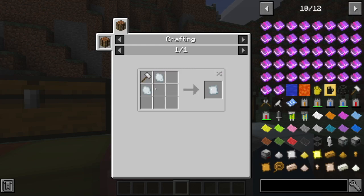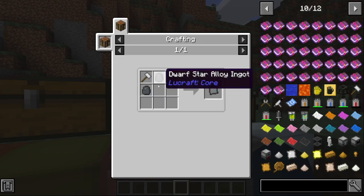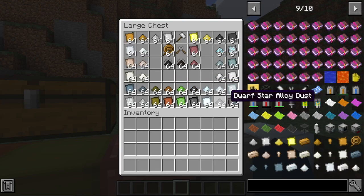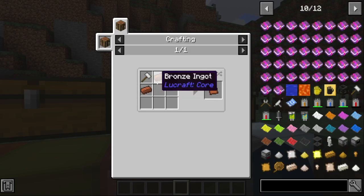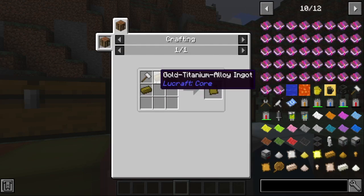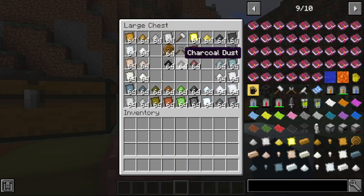Iridium works the same with a hammer. And then you have dwarf star alloy the same — dwarf star alloy ingot, the same. It also works with adamantium, steel, uranium, bronze, and gold titanium alloy. You can craft all the plates for every type of ore.